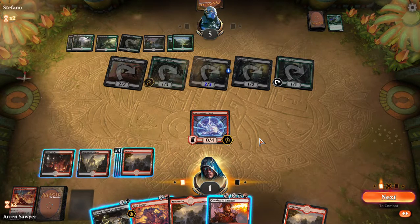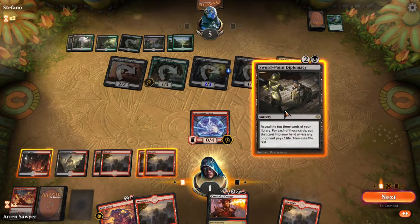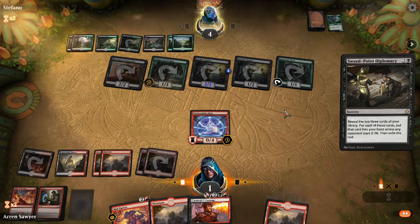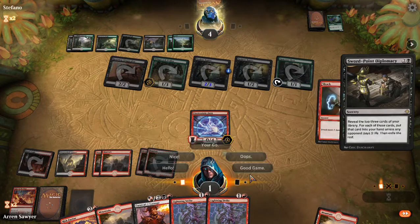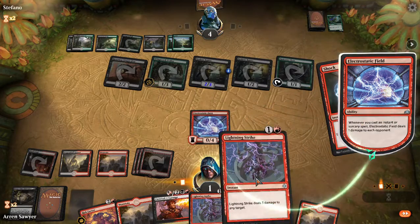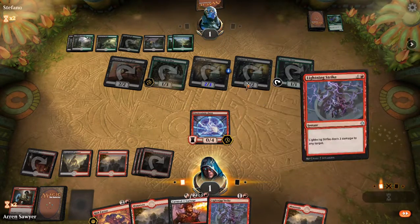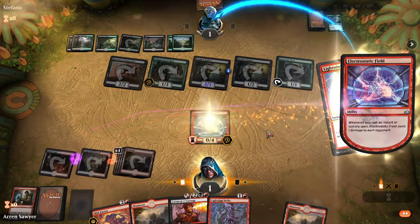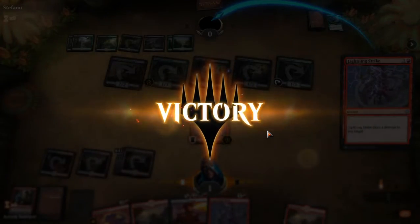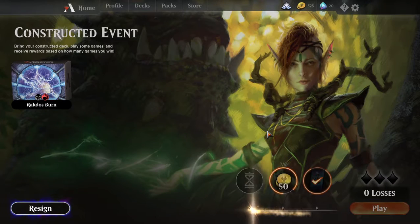I can do two damage with the Carnival, three damage with Risk Factor, or four damage with the Carnival and lose. So I'm going to Sword-Point Diplomacy. If he gives me any of these spells I win — he actually has to give me two of them. I could've shown off my Carnival but I didn't. That was close — one life. Doesn't matter if you win by one life or twenty, you still win.